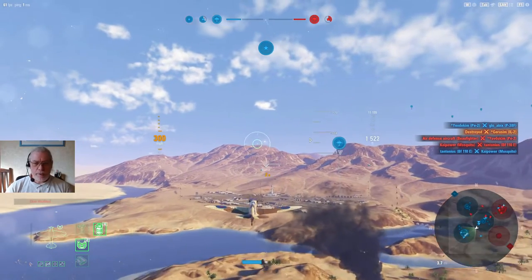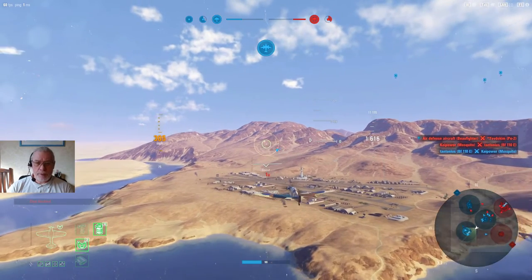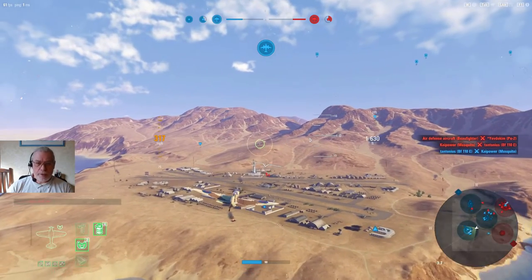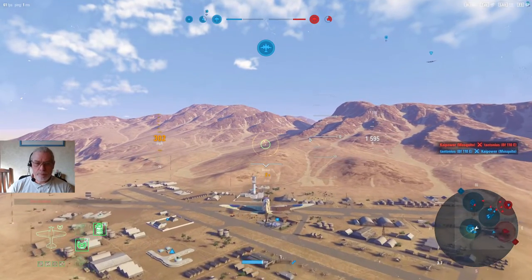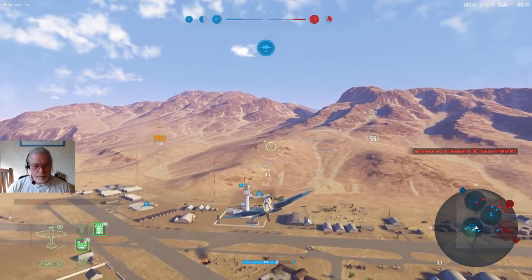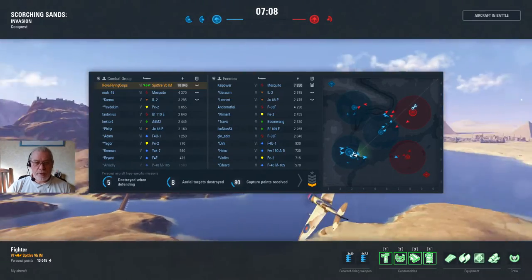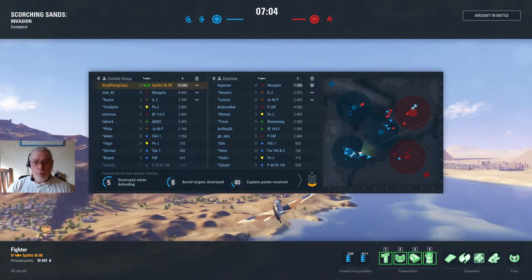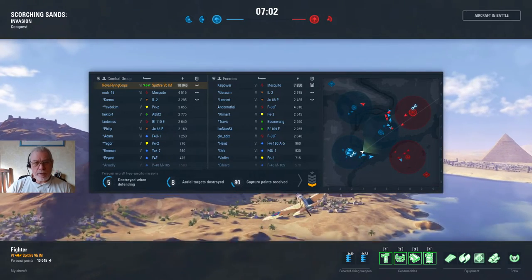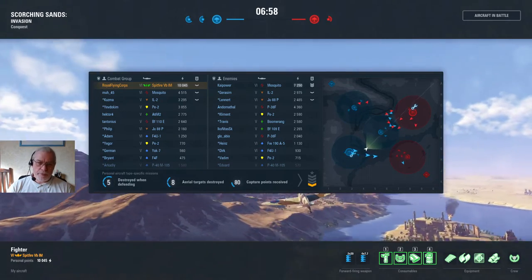I've taken quite a bit of damage there — all self-inflicted, as I was silly enough to fly through my own player. So I've come back to use the repair facility at the airbase. Let's have a quick look and see how the battle is going. Already I've amassed a fairly decent score. At this point I'm also looking to see who on the enemy team is performing well, because they are probably the biggest threat.